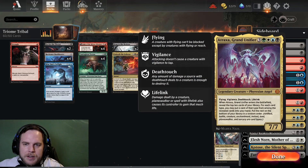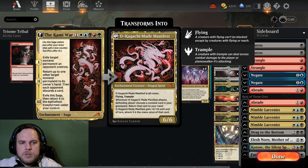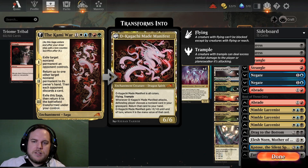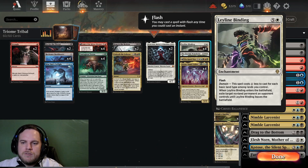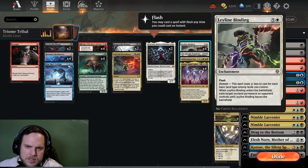We also have The Kami War, which is a five-color card at six mana. It exiles a target non-land permanent an opponent controls. The second mode returns up to one other target non-land permanent to its owner's hand, then each opponent discards a card. Then you can exile it and Okagachi Made Manifest comes into play as a 6/6 dragon spirit with flying and trample. When it attacks, choose a non-land card in your graveyard, return it to your hand, and Okagachi gets +X/+0 where X is the mana value of that card. Overall a really good card. We also play Leyline Binding, which is really strong with the triomes — six mana flash, but with domain it costs one less for each basic land type among lands you control. When it enters, it exiles a target non-land permanent an opponent controls until Leyline Binding leaves the battlefield. This is the more domain-focused Atraxa deck.